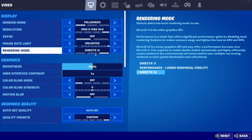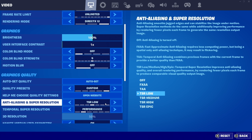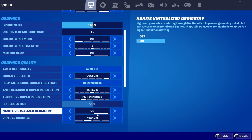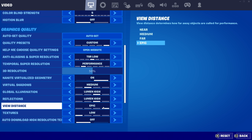Firstly, I enabled TSR and set it to performance mode, which renders the game at 50% internally while keeping the 1080p-like appearance. We can still enable Nanite Virtualized Geometry, Virtual Shadows, and choose Lumen under the Global Illumination and Reflection tabs. Everything else is set to low or off, so what we're going to be getting here is likely the most subtle Unreal Engine 5 experience. Having said that, we should still notice the changes.